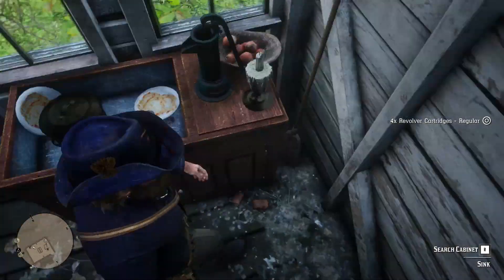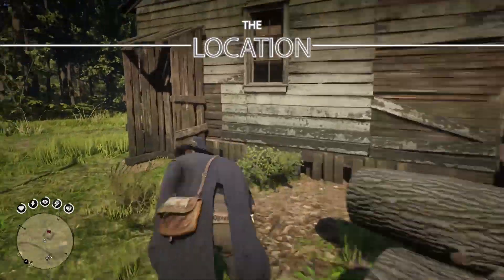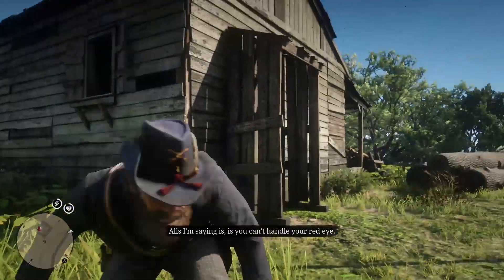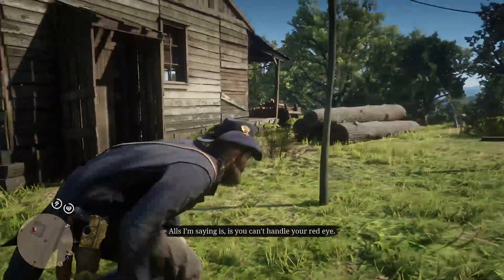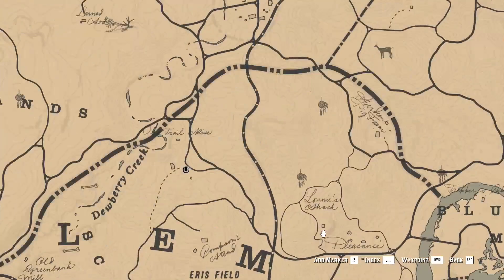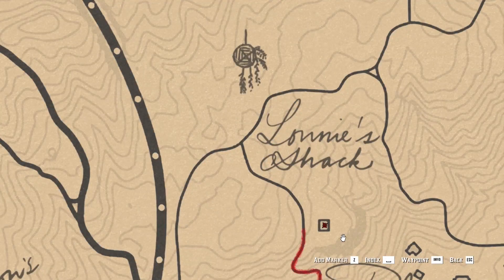It's time to explain this location better. Even from Chapter 2 you will be able to rob this house for the first time, and to do so you have to reach its location, which is between St. Denis and Emerald Ranch. To be precise, upside is the letter O of Lemoyne on the map.